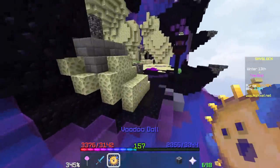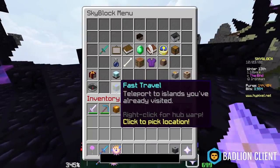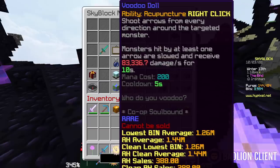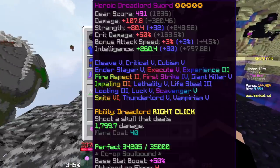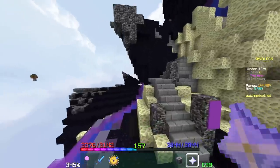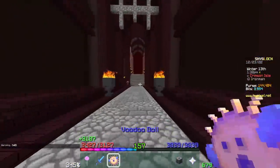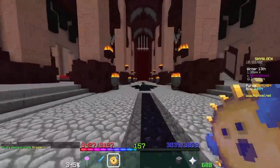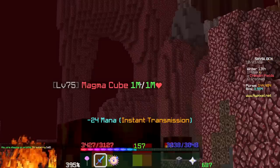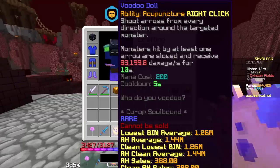Now we go back to damage and talk about the Voodoo Doll — one of my favorite items in the game. It pretty much 10x's your damage going from a Dreadlord Sword to Voodoo Doll. Let's say you need to kill Crimson Isle mobs and you only do 30 to 60,000 damage a hit — that is nothing compared to 1 million. But if you can do the same damage with Voodoo Doll, it ticks 10 times.